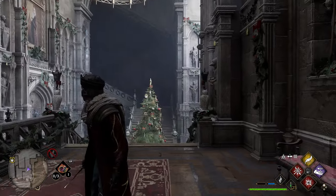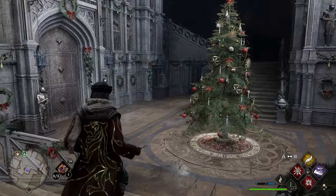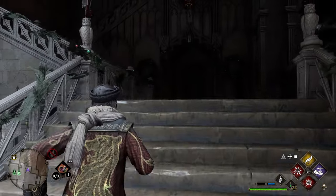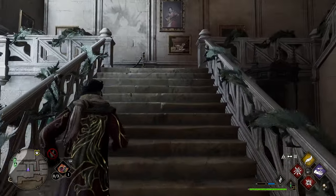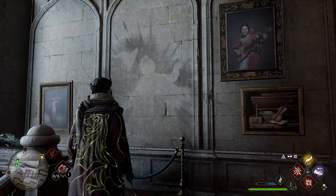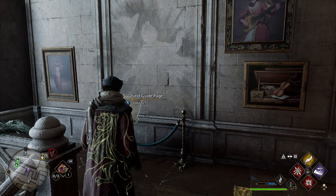After grabbing the flying page, go to the opposite stairs — it's actually the south stairs, just right of the Floo Flame. Once up these stairs, take a left, go up the next set of stairs, and you'll see some ash on the wall in front of you. Cast Revelio in front of this ash and your next page will pop up.